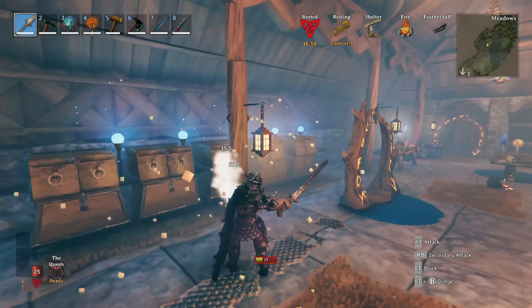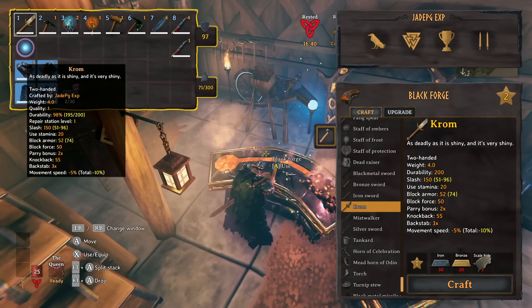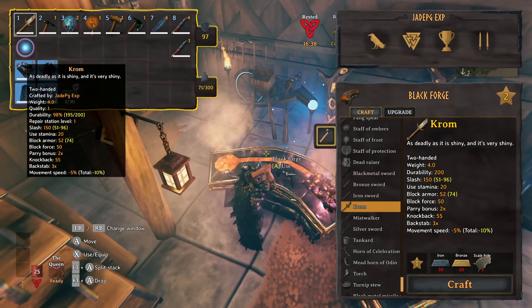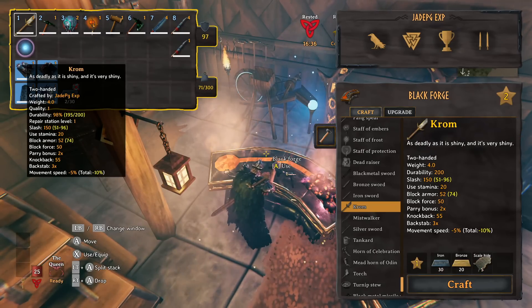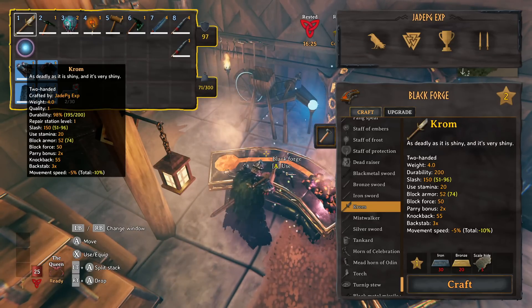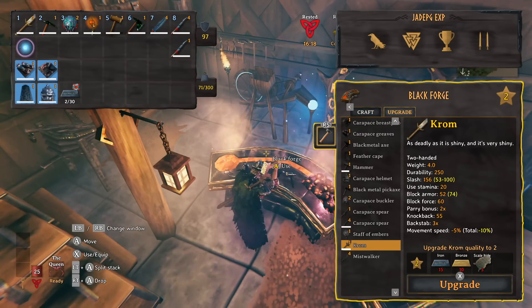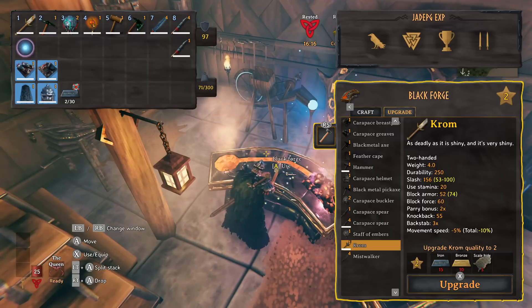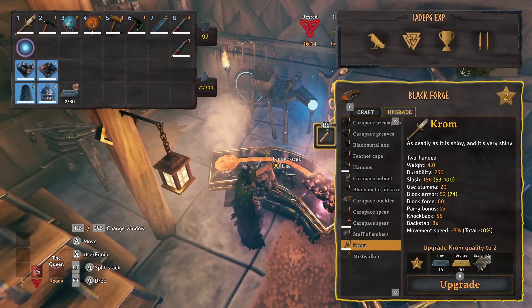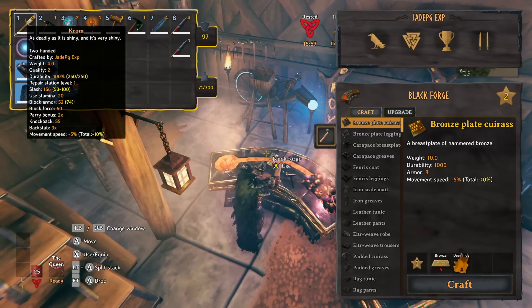It's absolutely beastly — that triple damage does 102. It has a slash of 150, uses 20 stamina, block armour of 52, block force of 50, a weight of 4 and durability of 200. If you upgrade it, it costs 15 iron, 10 bronze and 5 scale hides, increasing slash to 156 and block force to 60.